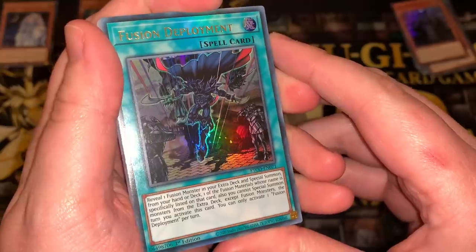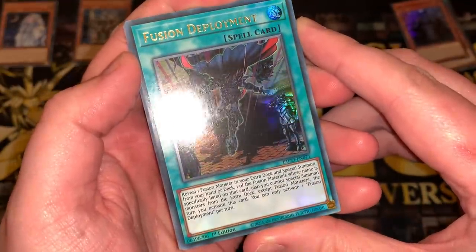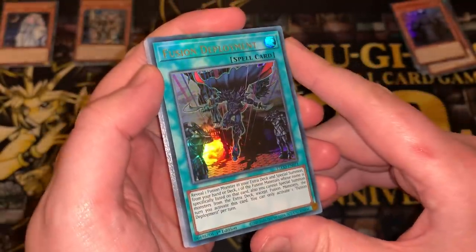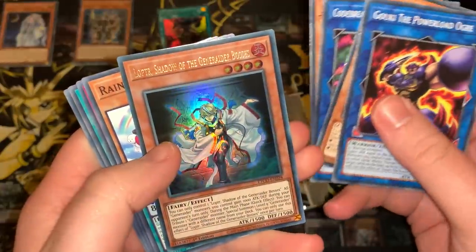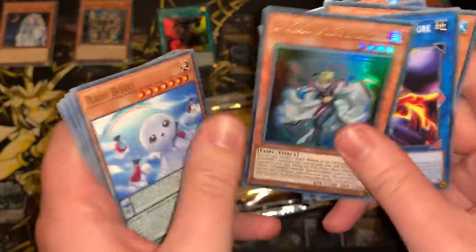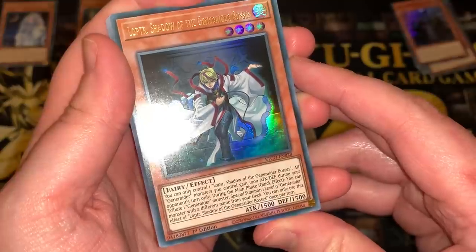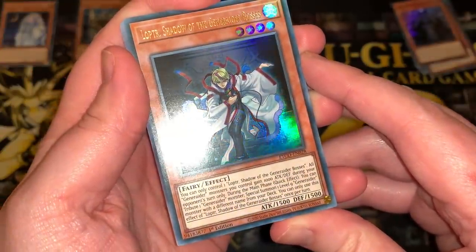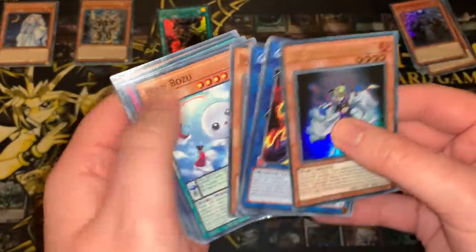Fusion Deployment, Ultra Rare: reveal one Fusion Monster in your Extra Deck and Special Summon from your hand or deck one of the Fusion Materials specifically listed on that card. You cannot Special Summon monsters from the Extra Deck except Fusion Monsters. I wonder if this will see play in Invoked — can't remember if Aleister triggers off Special Summon. Pretty cool Ultra Rare. Lopter Shadow of the Generator Bosses, Level 4: all Generator Monsters you control gain 1000 ATK and DEF during your opponent's turn. During the Main Phase, tribute one Generator Monster to Special Summon a Level 9 Generator from your deck — literally Normal Summon and tribute to search any Generator. That's pretty good.